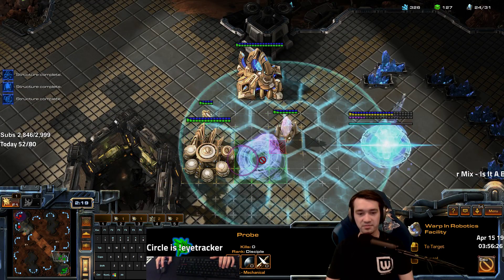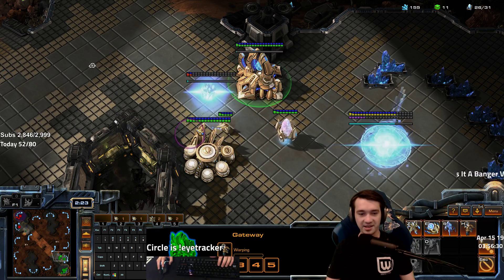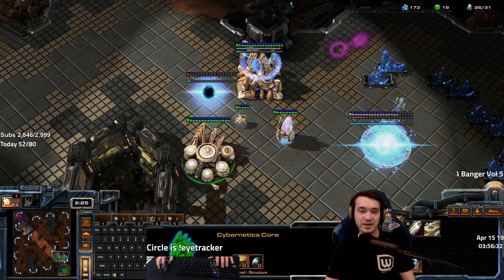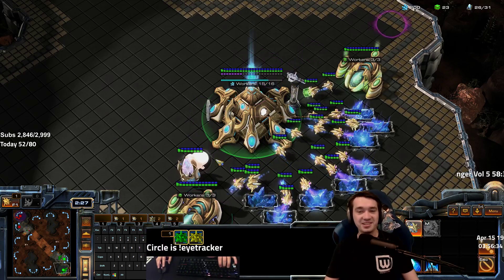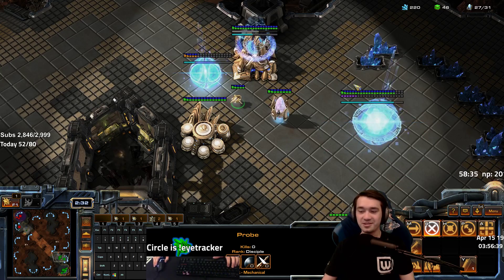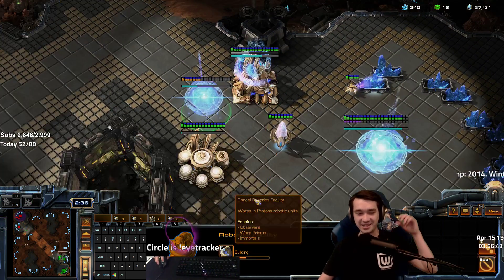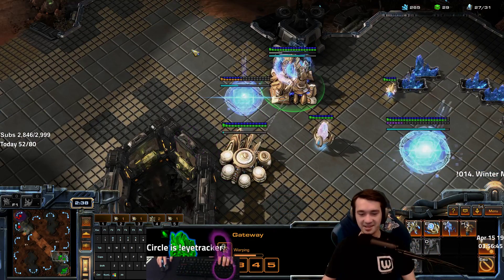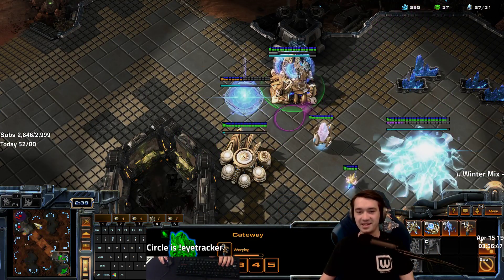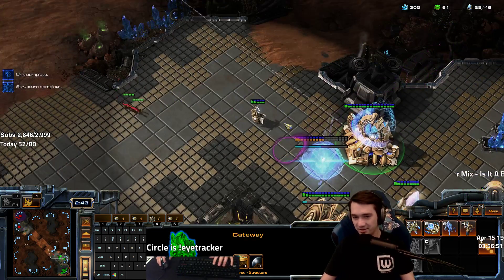I screwed up the wall — oh wait, I can just do it like that. Okay, you've got to be able to adapt, don't freak yourself out like I just did. I'm chrono boosting the Adept and getting a Robo. We can just put it on this side — the gap can be on that side. The only gap left after this is the Adept most likely.